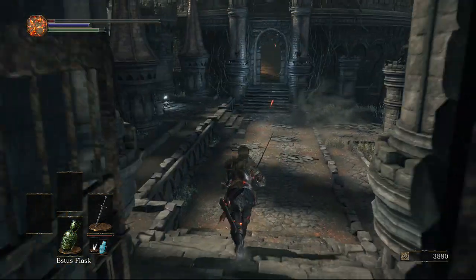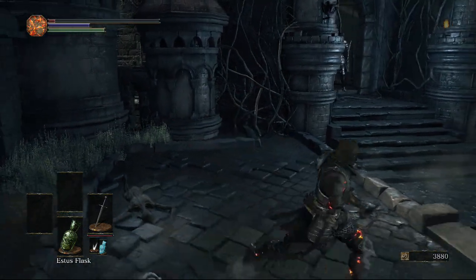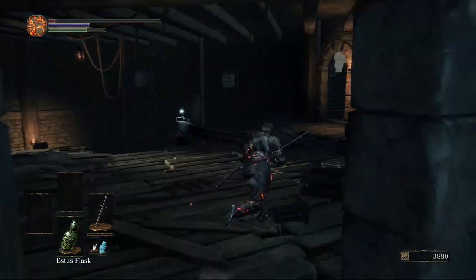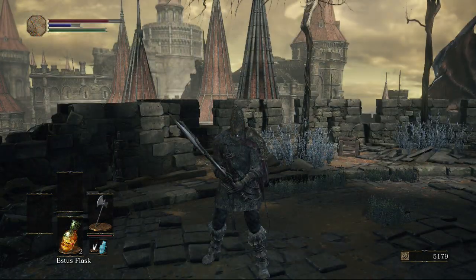We're going to head up the ladder and out this door. This will actually open a shortcut if you come the other way below the dragon, but we didn't go that way because there are no items there. Coming through this door, we're going to head straight up to the right and find our second bonfire of the level.